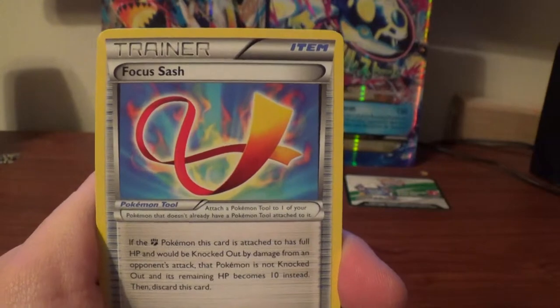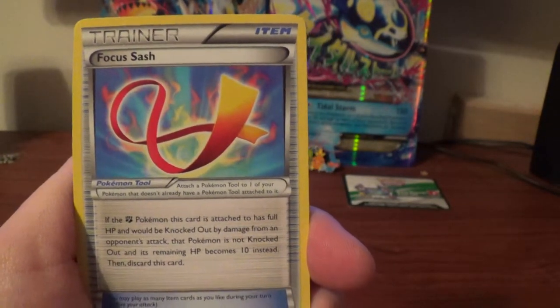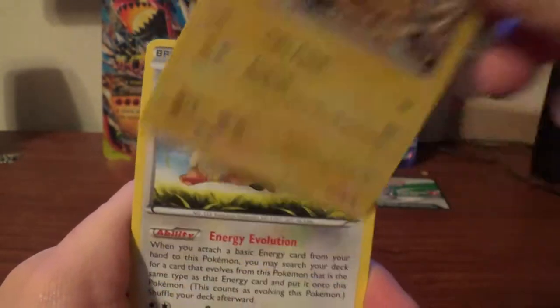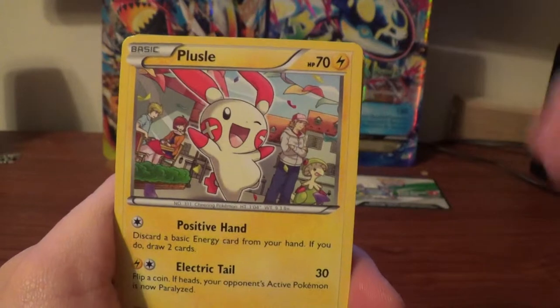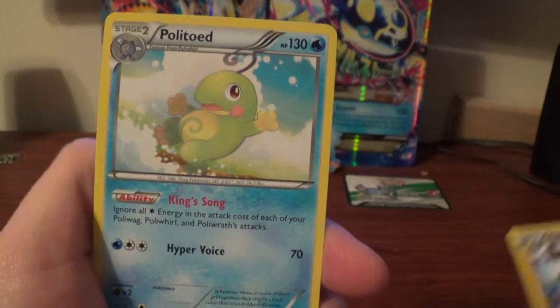Tool Retriever, Focus Sash, hit him on top, Graveler, Electabuzz, Eevee, Clefairy — taking all the cards here — Plusle, Aromatisse Reverse, and a Politoed Regular Rare.